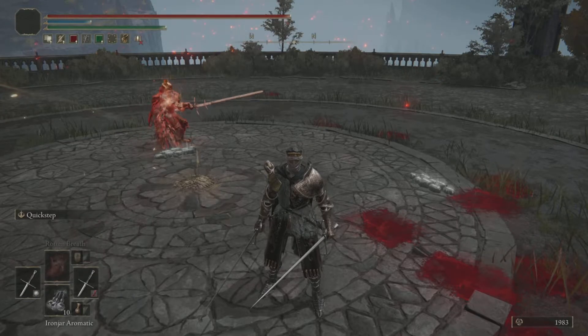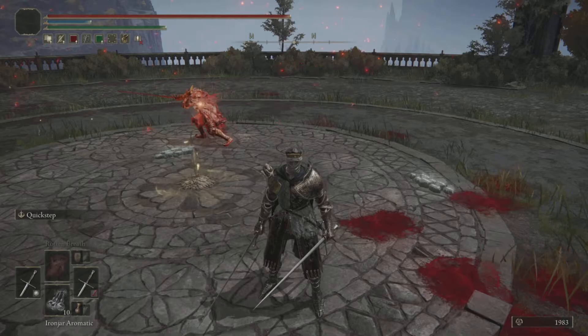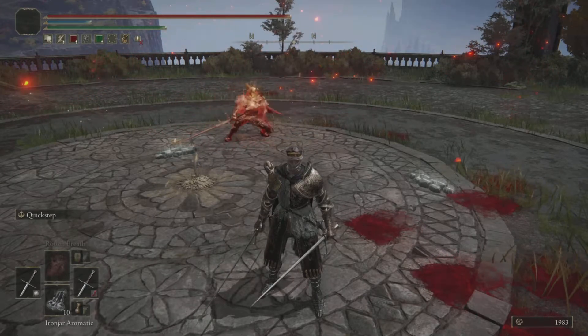There are a couple of different counters you can use against the iron jar. One of them is to use an ash of war that will stagger no matter what, such as Giant Hunt.